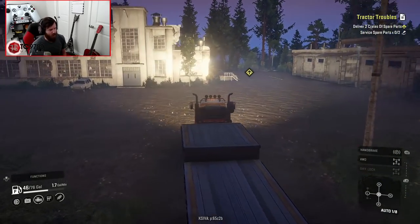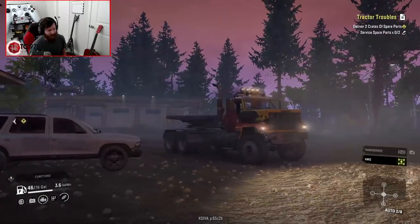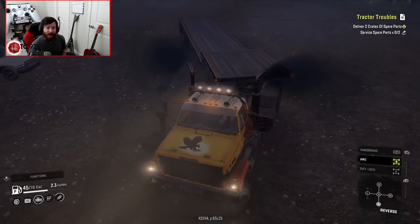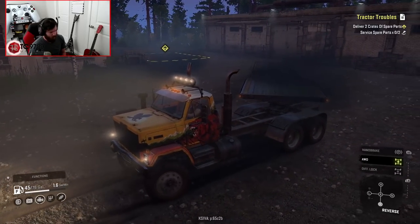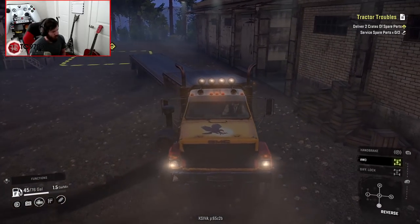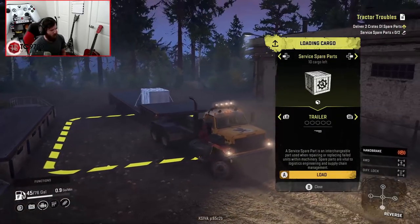As we pull into the parts shop area, night has begun to fall, and it is a gorgeous, absolutely beautiful evening. The first thing I want to do before we load up is turn around, because that's going to make getting out of here a whole lot easier. As for the damage on the front and rear of the truck, I'm just acting like it isn't there. Let's get this thing backed up and ready to load. That front end swung around a little quicker than I thought — service spare parts, boom, boom. Not bad.